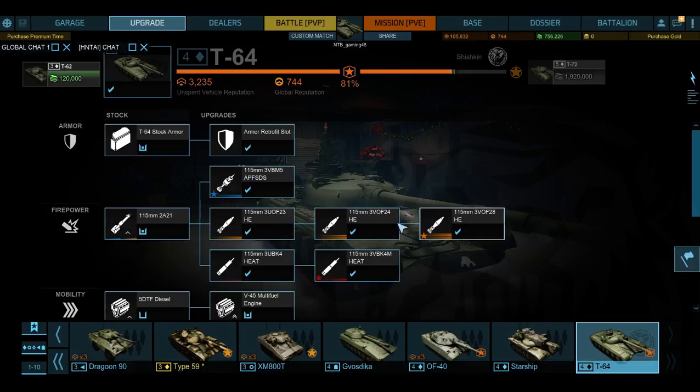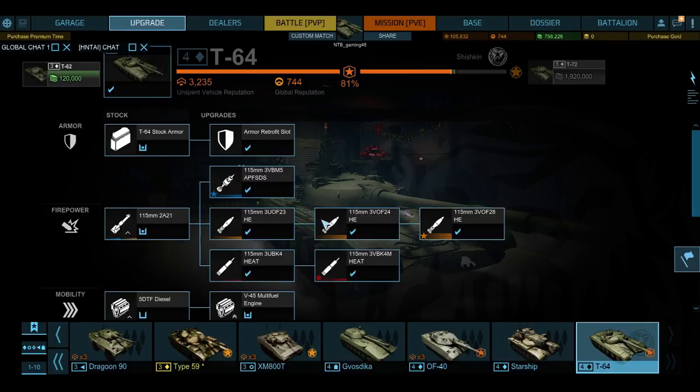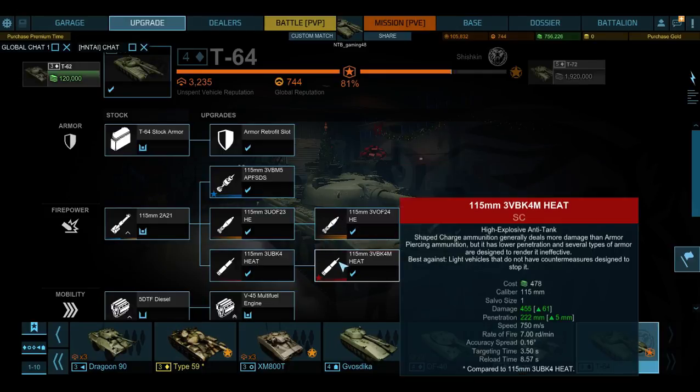For HEU you still get these — I'm using these right now. I kind of like these more than the standard ones; they're stronger. But when you get this other one, it's still pretty much a decent option. HEAT shells — I'm using this one right now.